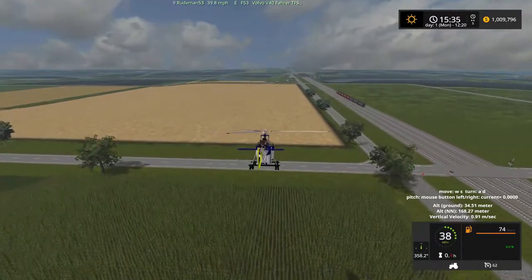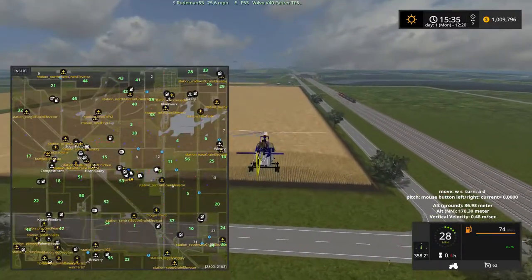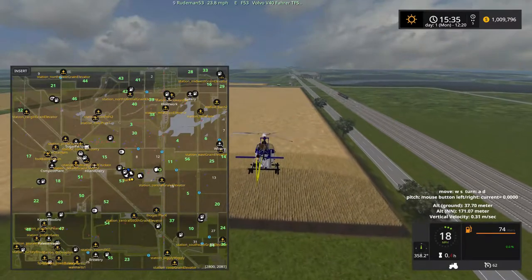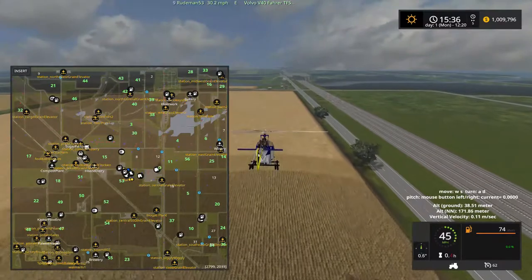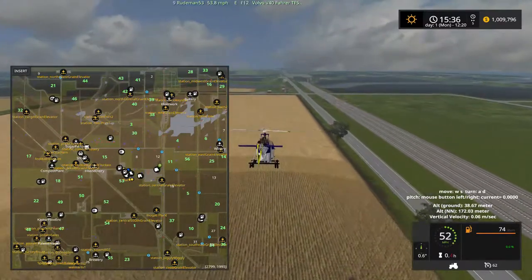I want you to look at something. If you look at the map, see all the green fields? That means you own all of those. You own half the map's fields already, if not all of them.